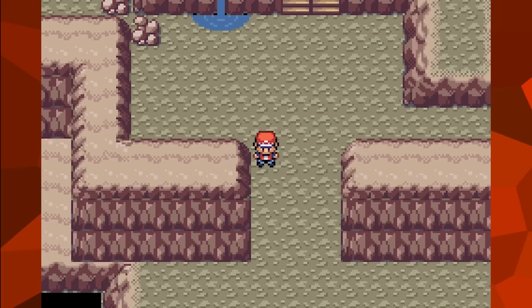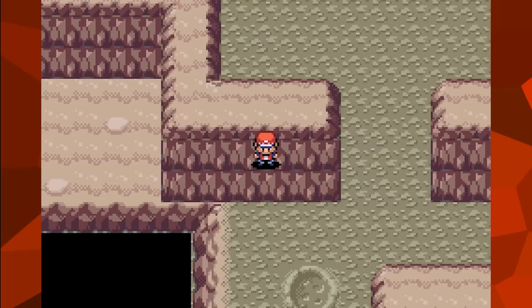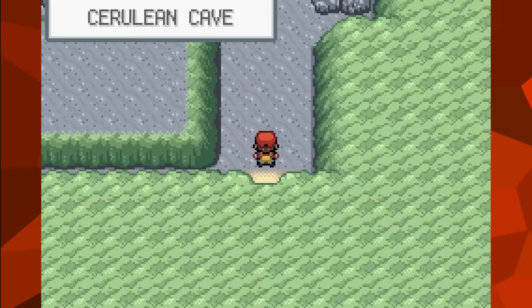Something very peculiar I stumbled across by complete accident while messing around: in Mt. Moon, while moving out of bounds, I would occasionally trigger the animation for when the player jumps over ledges. Upon further inspection, the developers actually used the sprites for ledges as aesthetic pieces in this area, and clearly never bothered to remove the ledges' overworld properties since we were never supposed to reach these spots. As far as I can tell, the only instance of this is in Mt. Moon.